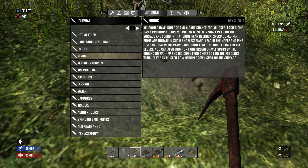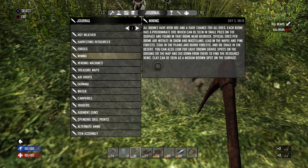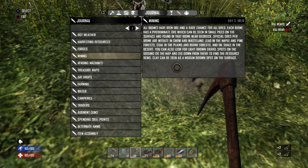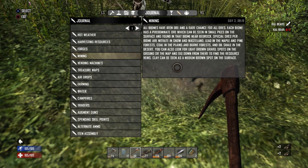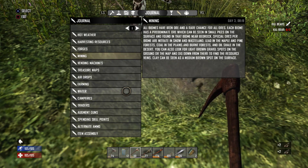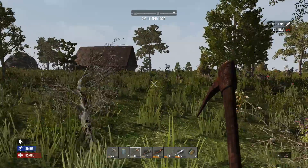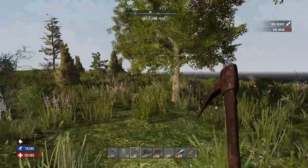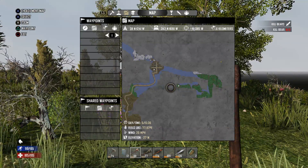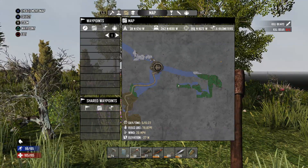You can look for light brown gravel spots on the ground or on the map. I actually found an error in their programming — it's supposed to say 'on the map, dig down from there to find the resource veins.' Clay can be seen as a medium brown spot on the surface. So if you guys ever have any questions, come to your journal — look how much info sits in here.